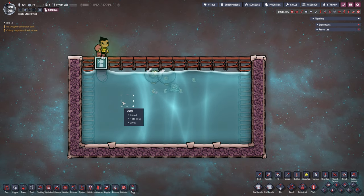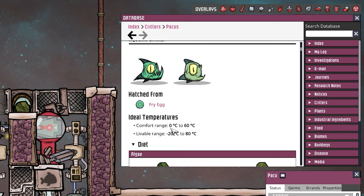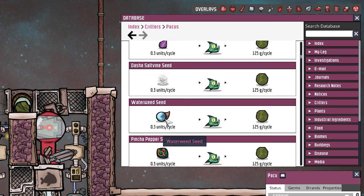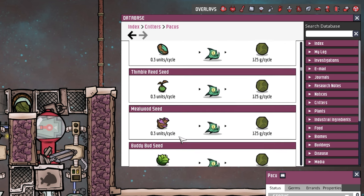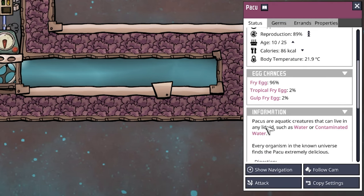Now let's look at the paku database entry. Their comfortable range is 0 to 60°C and livable range is -20 to 80°C. They eat a lot of algae and produce about 70 kg of polluted dirt per cycle if fully fed — so 140 kg per cycle for eight pakus. That's a lot of algae, which is why I'd usually recommend either the half-starved version or keeping numbers very small. You can feed them all sorts of things, but you probably don't have many seeds laying around, so giving them algae and then starving them down is the general idea.